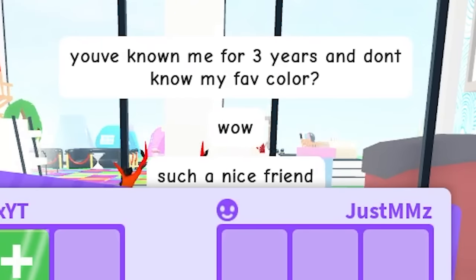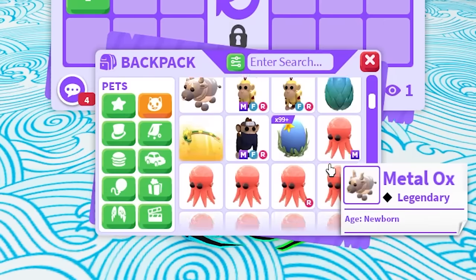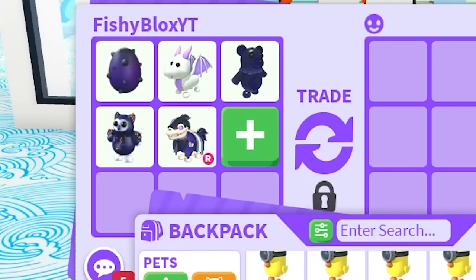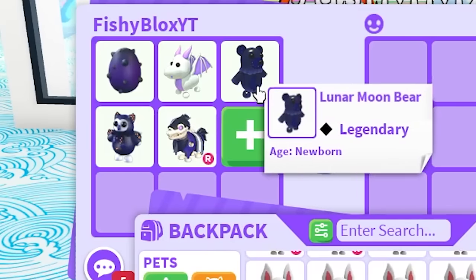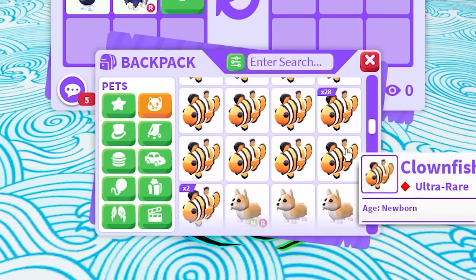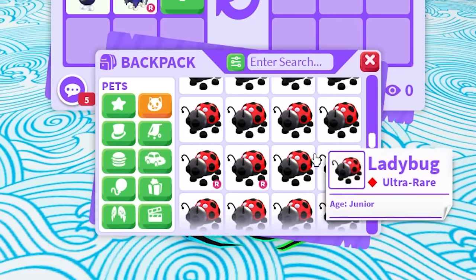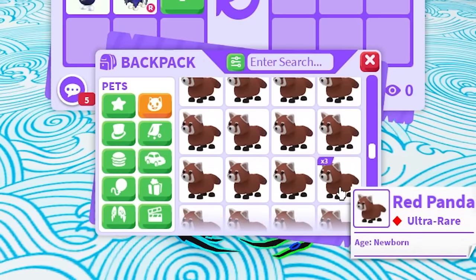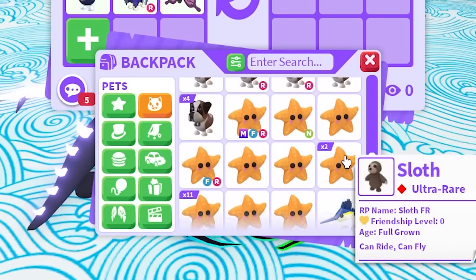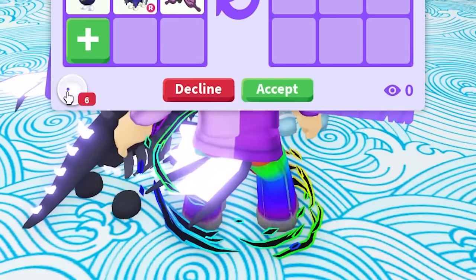They said I've known them for three years and don't know their favorite color. Lavender Dragon is purple — what else? There's not enough purple pets. I'm counting some blue-ish ones as purple. Are all these pets purple or blue? I think they're purple. This is such a hard color to choose from. We found a purple butterfly — that's three more slots to fill and I don't see enough purple pets. Adopt Me needs to release more purple pets.